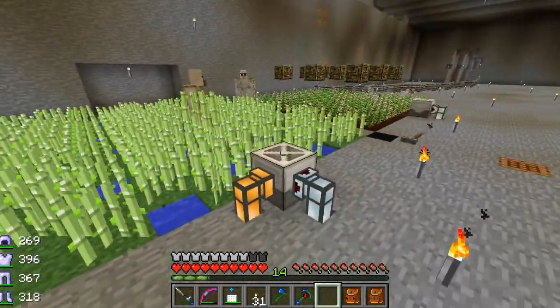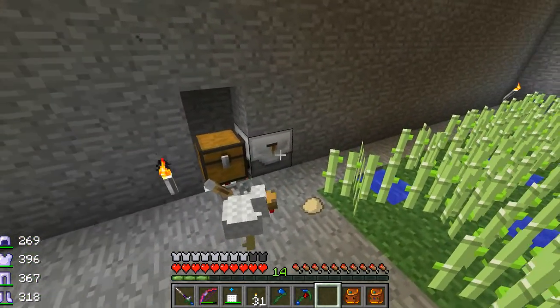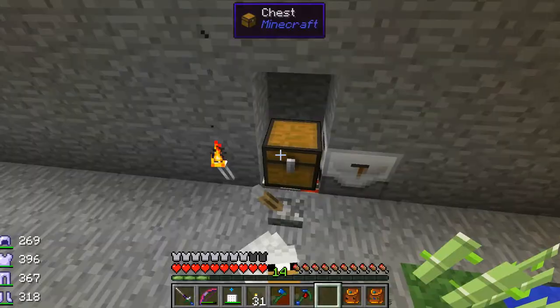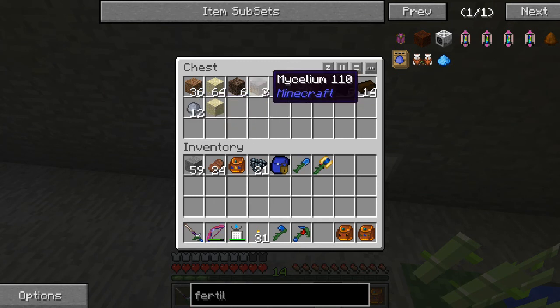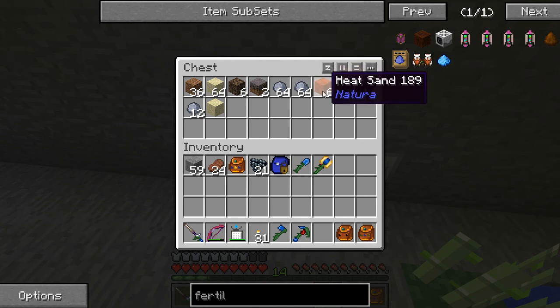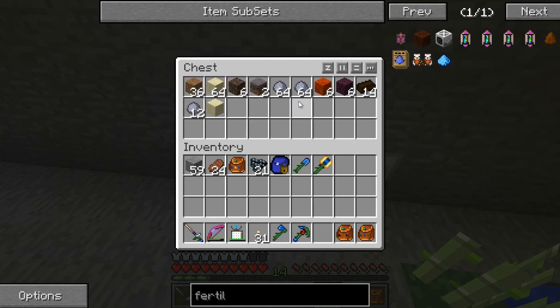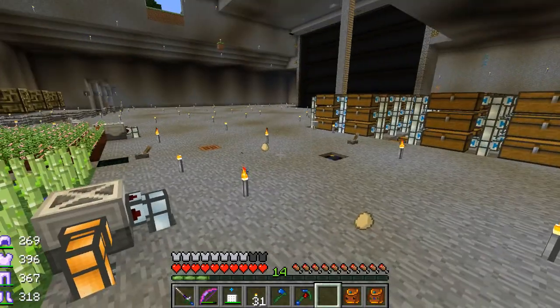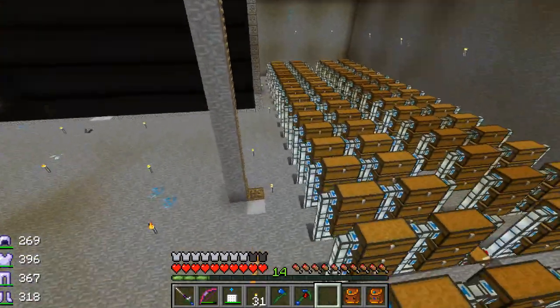From Mine Factory Reloaded you also get sludge, which goes into this slot. I'm piping the sludge straight over to a sludge boiler and it's being turned into some free clay, mycelium — without even finding a mushroom biome, which is very cool — heat sand, some peat, and other things. That's a cool little bonus.